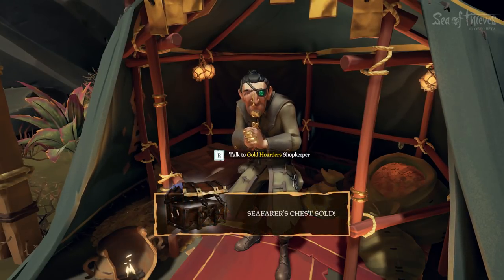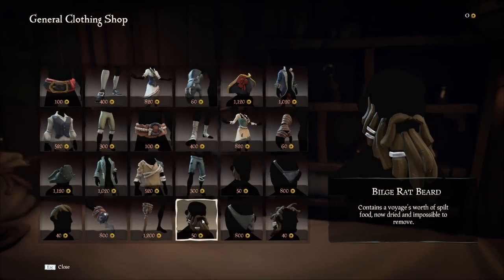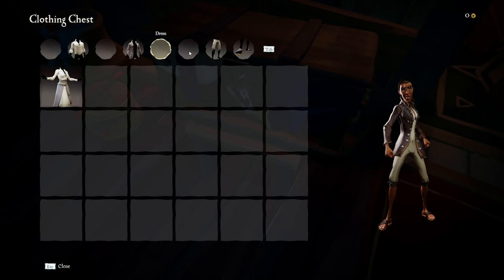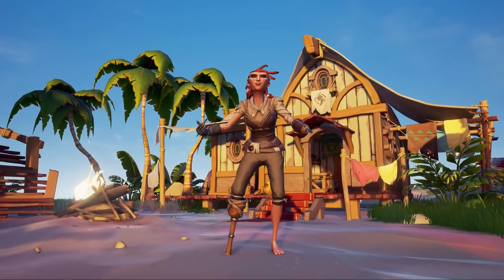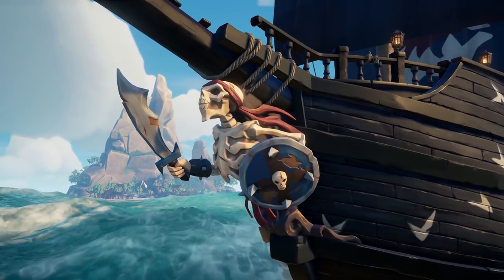With the gold you earn from missions or from stealing other people's chests, you can buy better missions that award even more gold, or different clothes or better-looking items and weapons, and you can customize your equipment and outfit. At the start of the game, you are able to pick from randomly generated pirates and further customize them afterwards, and you'll also be able to customize your ship.